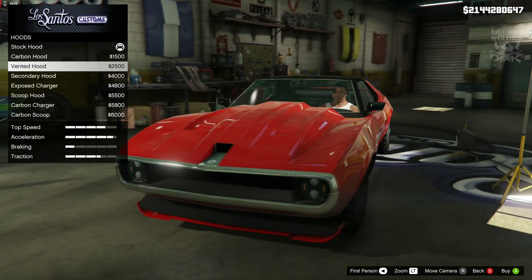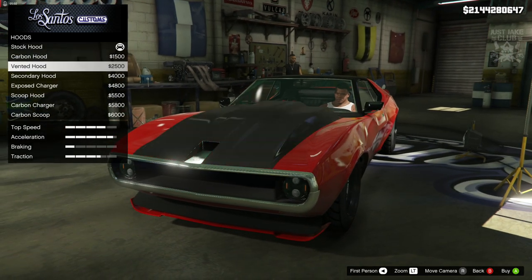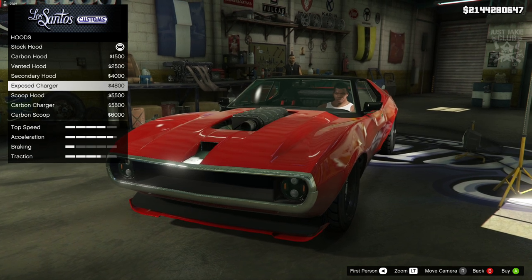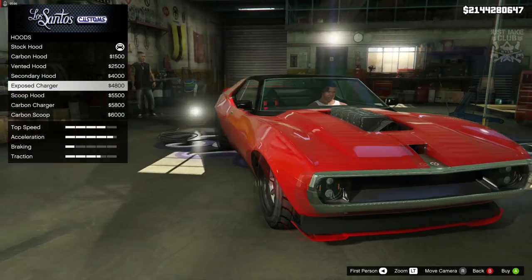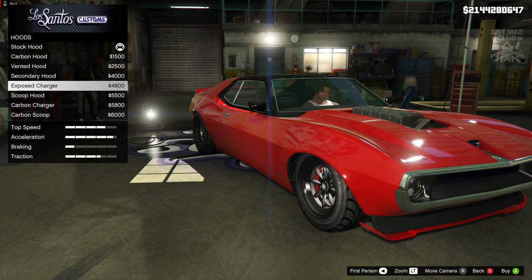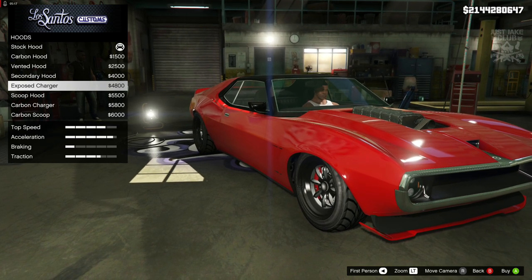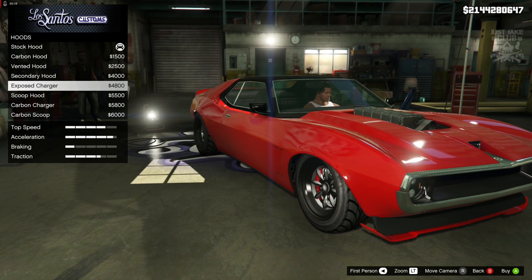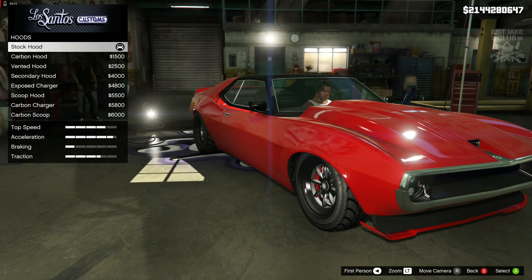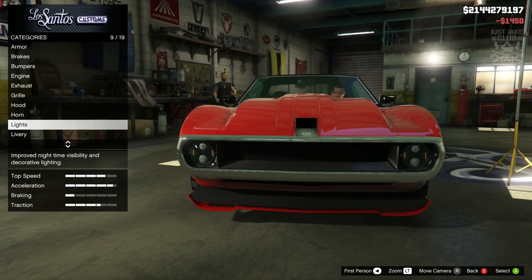We could stick with the stock hood, or alternatively you could lower it a little bit but then you've got an exposed supercharger engine block — and that's definitely not part of the GTX from Fate of the Furious. So we're not going to be purchasing that. Even though it looks a lot nicer, we are just going to go stock for the hood. Skip the horn, skip the lights — we'll grab the Xenon headlights as always.